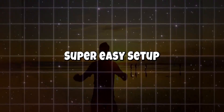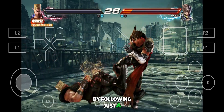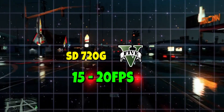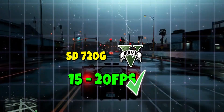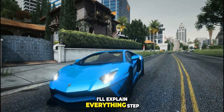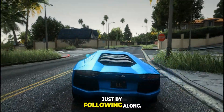I'll show you how insanely easy it is to set up Winlater Ladashi 2.7.3 by following just a few simple steps. This emulator is running smoothly even on low-end devices. Even a Snapdragon 720G can run GTA 5 at around 15–20 FPS, which is honestly crazy and one of the biggest highlights of this update. So let's jump straight in and see how to properly set up this emulator, step by step.